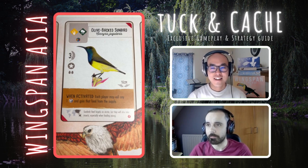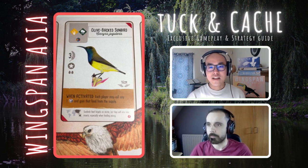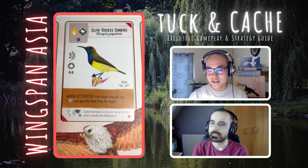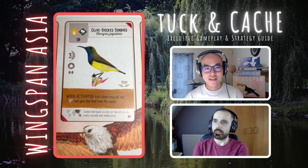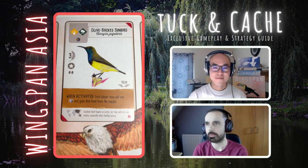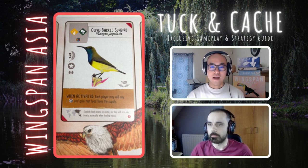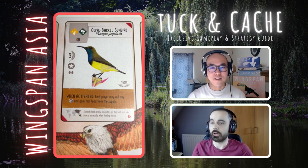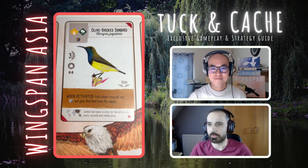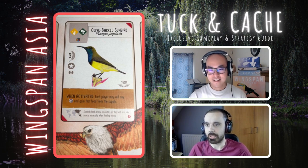I'm definitely going to be playing this early game. It's kind of like a better hummingbird because everyone gets to roll a die and you get a star nest. With the hummingbird, when you activate it you get first choice of any food in the feeder, whereas here you're rolling a die — it's a gamble. Maybe it comes up with food you don't want, or your opponent rolls food they want. But these cheap single-food birds, if you get them down early and get a bit of food, you're always happy.